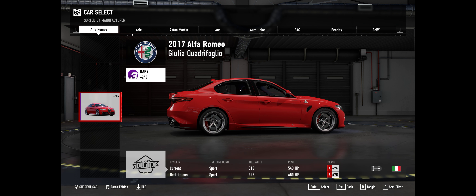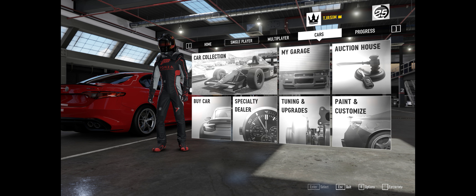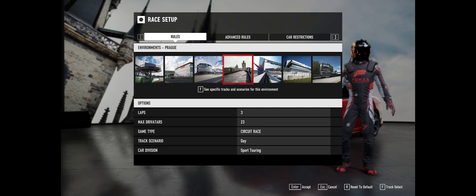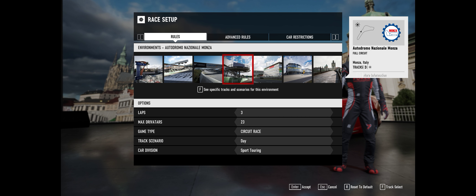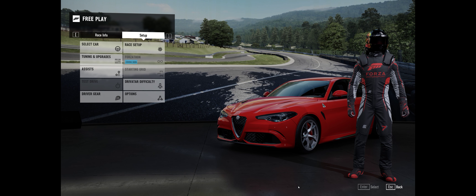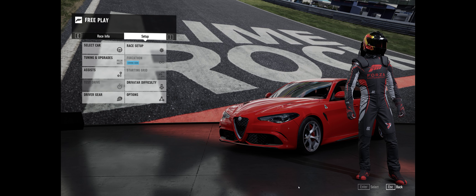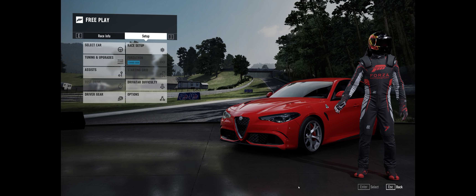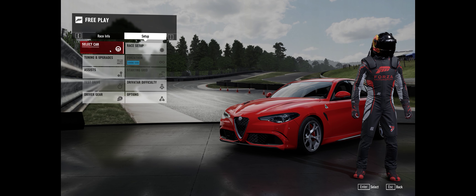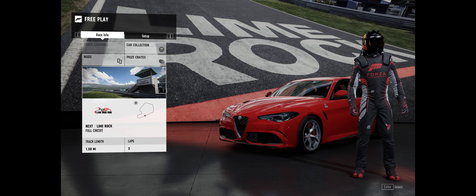Anyway, let's check out this Alfa Romeo 2017 model — let's take it out on the track. I'm just gonna do a couple of cars; we'll look at this one and the Fiat. Let's keep it on the same track — we'll go to Limerock. All right, it's ready, let's go. Got my red leathers on, red car — it's actually a really good looking car.